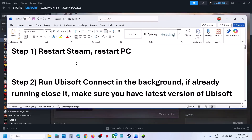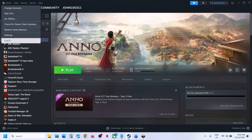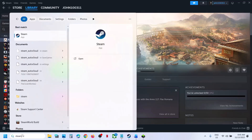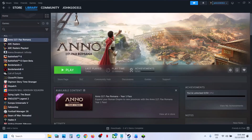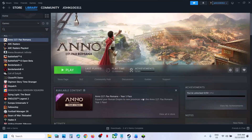The first step is to restart Steam — simply close Steam, exit, and then relaunch Steam. If it's still not working, restart your computer once, and after the system restart, launch the game.